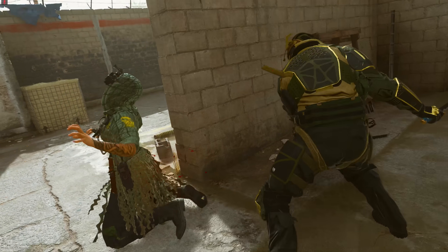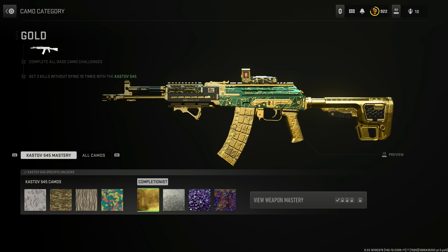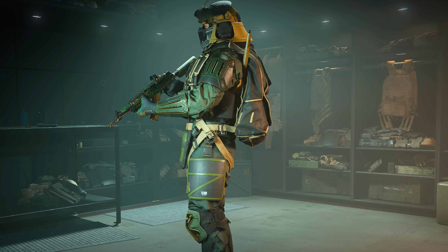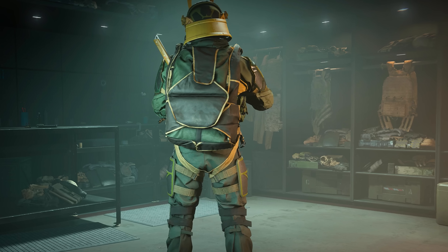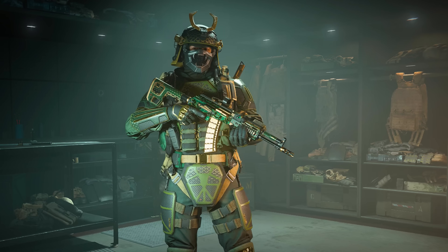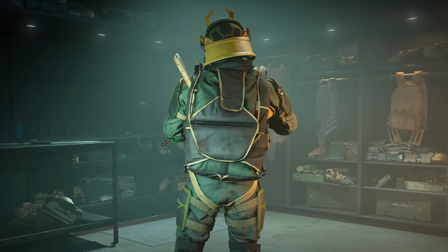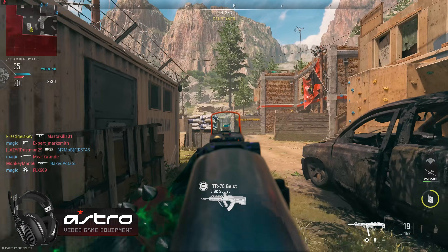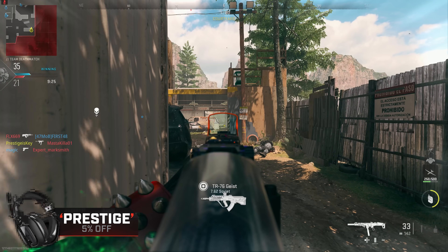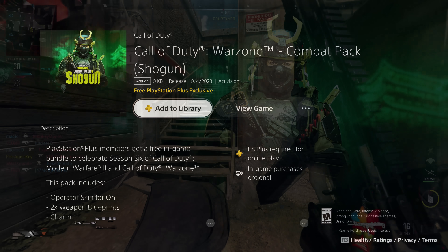The blueprints honestly don't look too bad, though they kind of break the integrity of the mastery camo because of the way they're designed. The outfit really reminds me of a Teenage Mutant Ninja Turtle — I think it's the way the backpack resembles a shell combined with the body armor on the front. It's not necessarily the worst thing; it's a cool looking outfit, gold and green, but overall a very interesting choice.